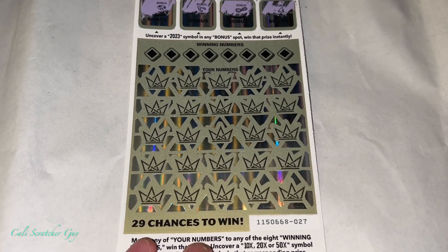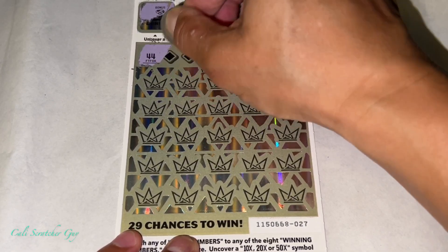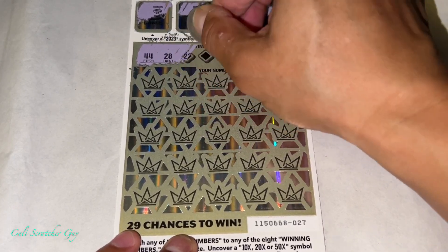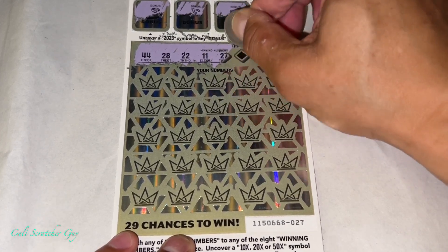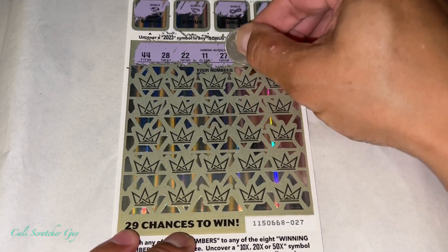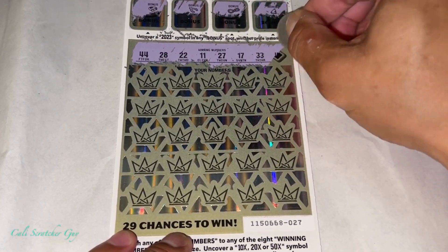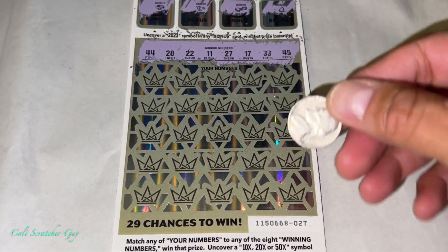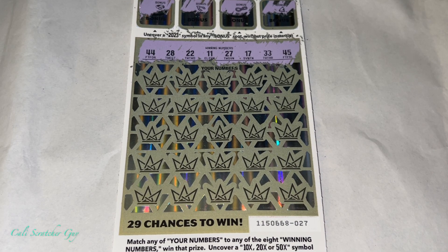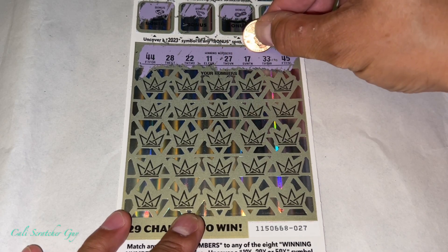Alright, the winning numbers are 44, 28, 22, number 11, 27, 17, 33, and 45. I'm using a nickel here and it's really hard to scratch the card — it's making my hand really tired. I don't have any quarters right now, so let's try the penny. So the winning numbers again: 44, 28, 22, 11, 27, 17, 33, 45.